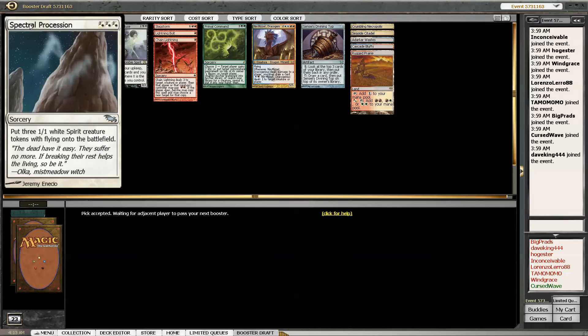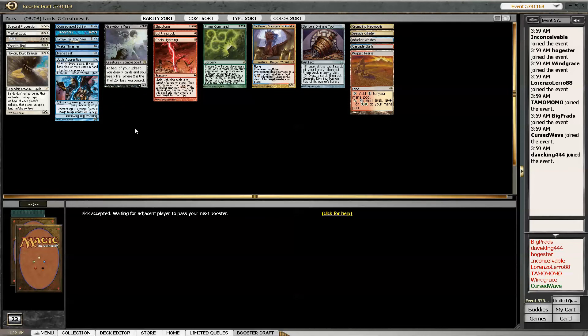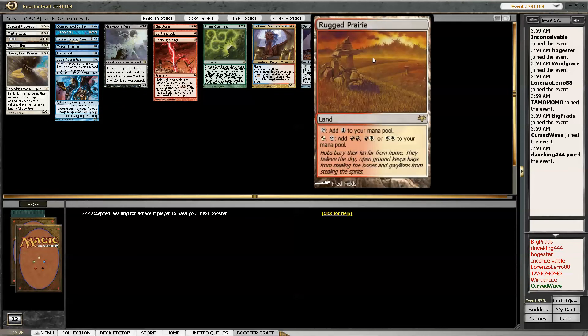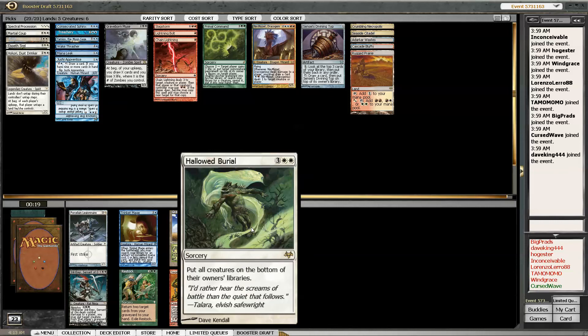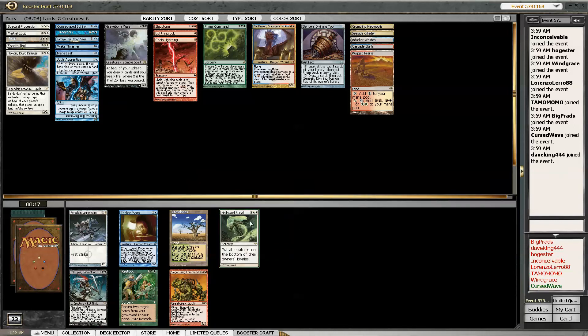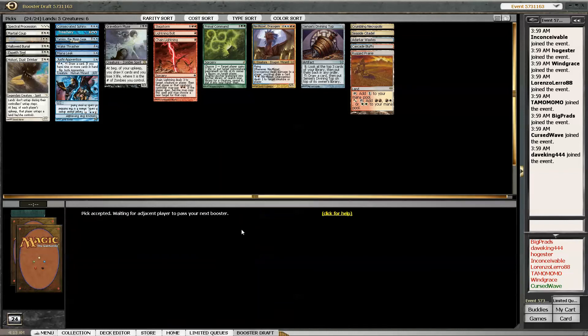Spectral Procession - that should be okay. I should be able to cast it. I've got Rugged Prairie and lots of dual lands. Ooh, Hallowed Burial and Siege Gang! Another Wrath - that'd be fine. Definitely not taking Grasslands. Siege Gang's pretty awesome but Hallowed Burial - I didn't think this would come back. Hallowed Burial's nuts - yet another Wrath.